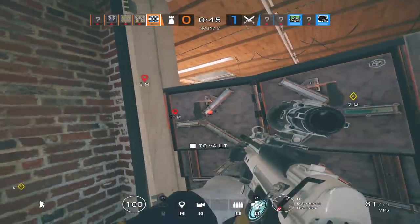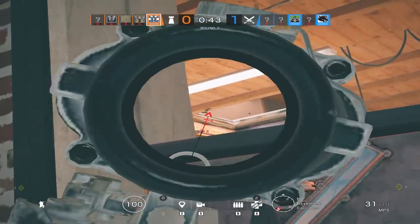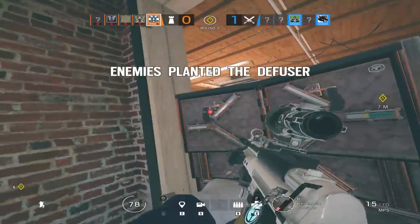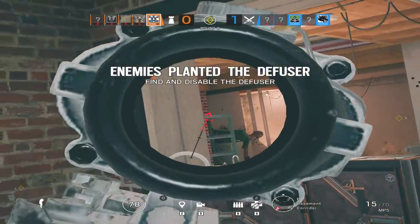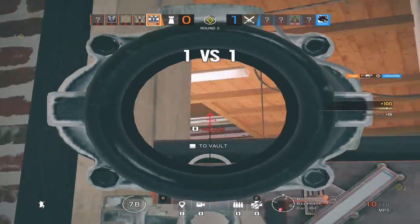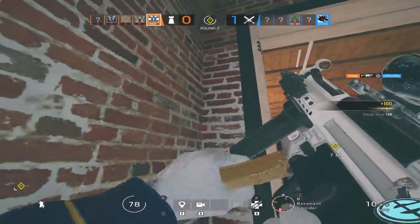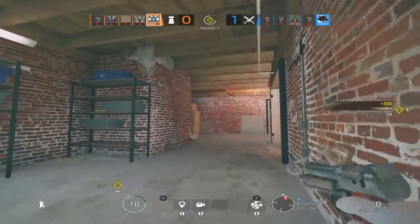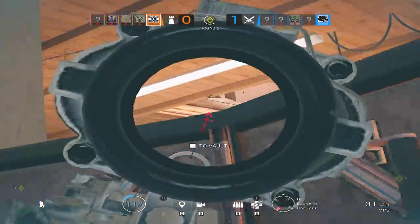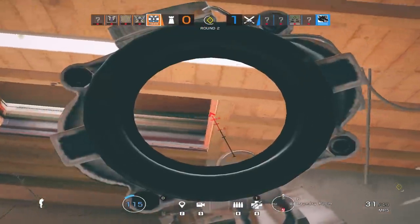Coming in at number 4, we have the Alpha skin, known as Peacock. Similar to the beta skin, you get this one from playing the alpha of Rainbow Six Siege. Obviously not a lot of people were around to even touch the alpha. Now, I'm not entirely sure this skin deserves a higher spot — you guys in the comments can decide whether the alpha skin is the rarest.